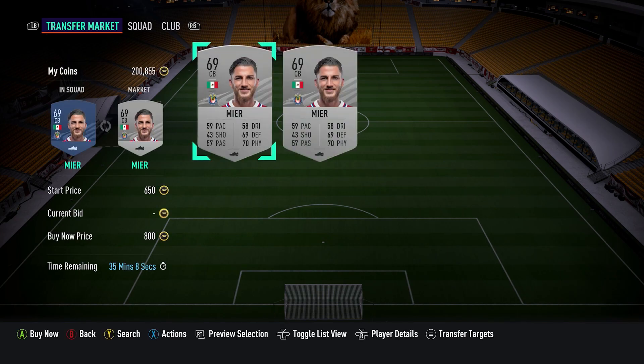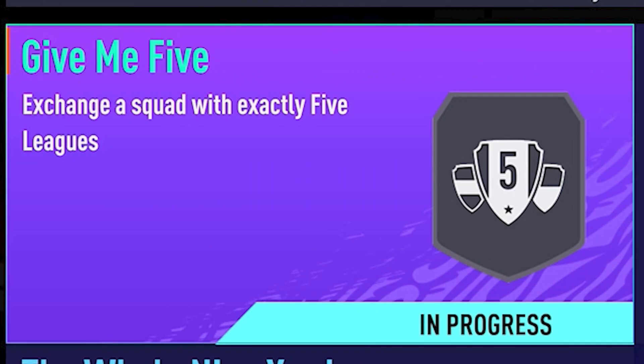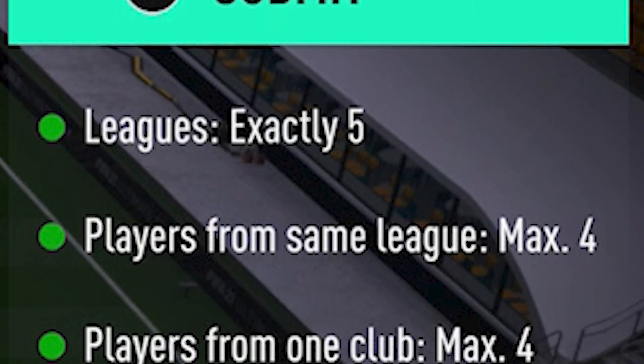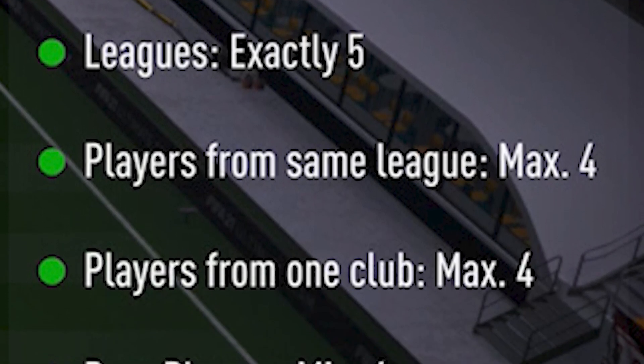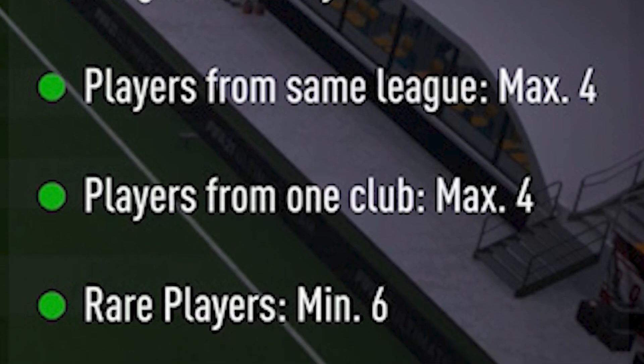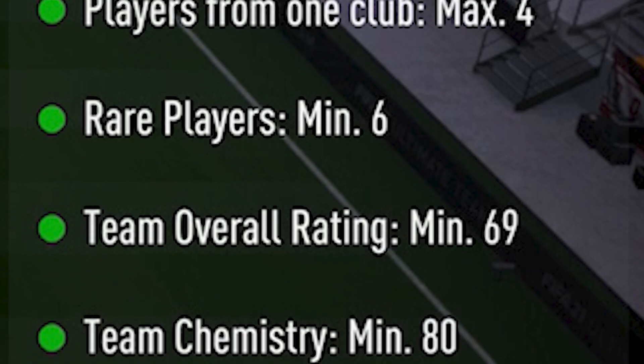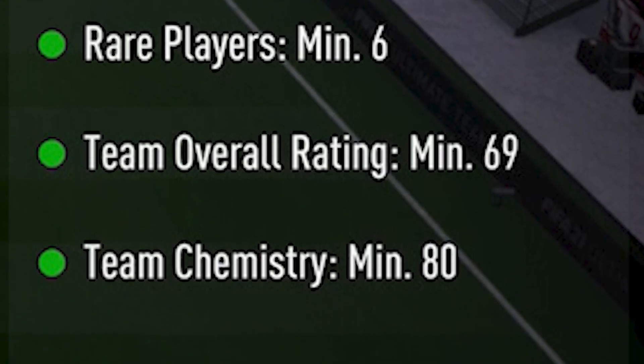The first one: Give Me Five. The requirements for this SBC are leagues — exactly five; players from the same league — max four; players from one club — max four; rare players — minimum six; team overall rating — minimum 69; and team chemistry — minimum 80.